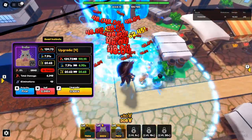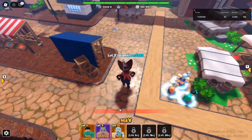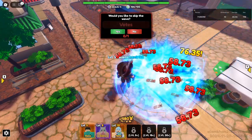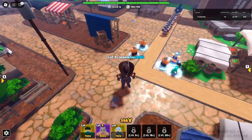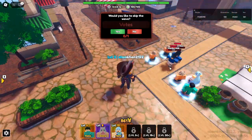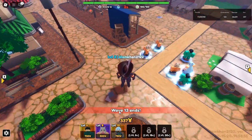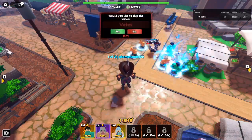Pro tips to maximize your chances: Farm gems effectively by consistently logging in, completing daily challenges, and redeeming reward codes to build up your gem stash. Join a strong guild — collaborating with experienced players can help you breeze through tough legendary stages. Time your spins by taking advantage of banners featuring boosted rates. Optimize your team with a balanced lineup of strong DPS and support units to clear stages faster. Stay persistent; acquiring secret units requires patience, so don't get discouraged if they don't drop immediately.